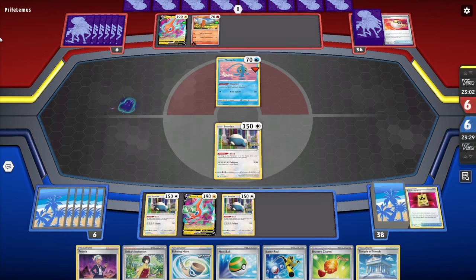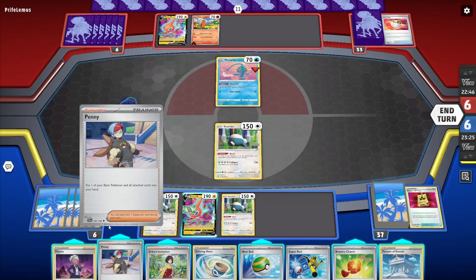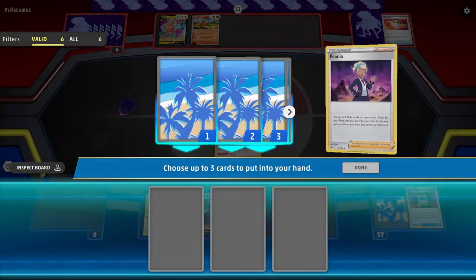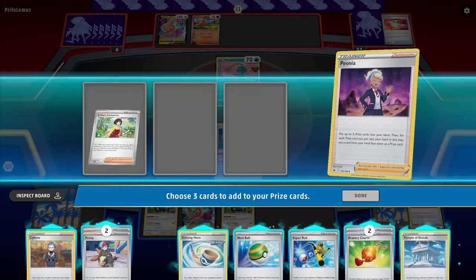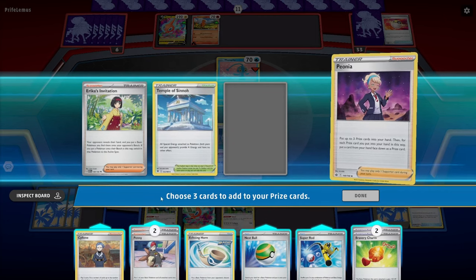Key lesson here: if you start the game with a Charizard deck and open with Manaphy and Rotom V, don't bench both cards. Just don't bench both because that's not good against Stall. They might need to Penny something out. I'll Peonia — slots one, two, three for the first time. I want Siléne. I don't need Erika's since I already have the Pokémon in play I want. I'll keep Echoing Horn in case they get something out of play.